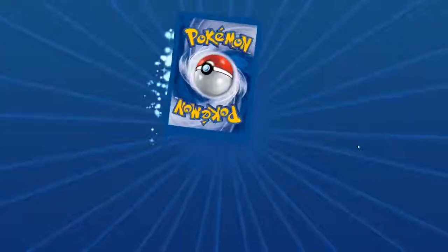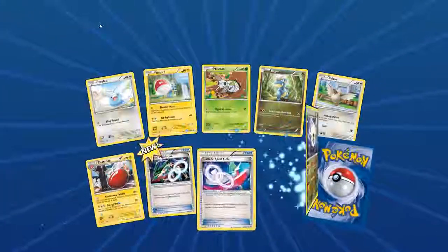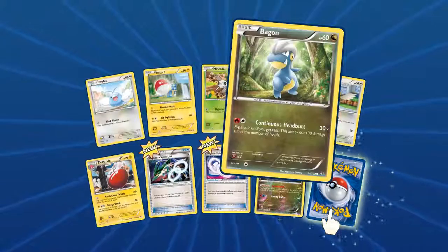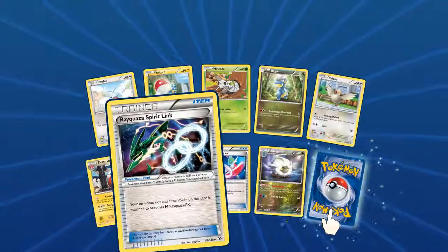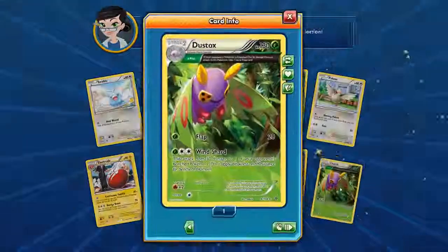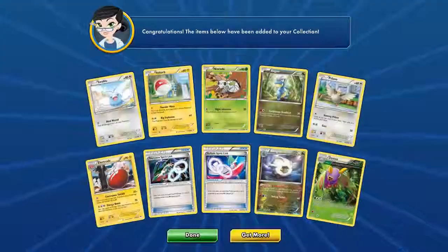Another Roaring Skies pack — an awesome Shelgon, Swablu, Voltorb, Nakeda, Bagon, P-Dove, Electrode, a Rayquaza Spirit Link, a Gallade Spirit Link, another Shelgon as we've already seen, and a Dustox with Alpha Plus — take one more prize card.